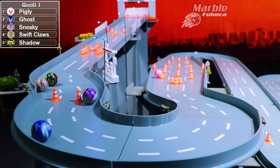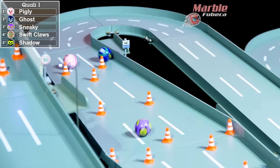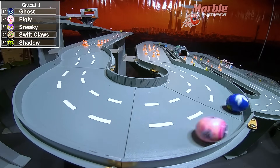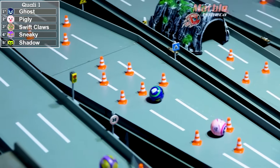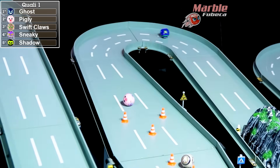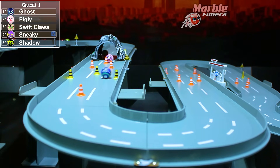First off we have Swift Claws, Ghost, Shadow, Piggly, and Sneaky, and we are off! Who comes out first? It's Piggly by quite a large margin through these traffic cones. Here comes Ghost, and Ghost takes first place. Can Piggly take it back through these hairpins? Piggly is having a little bit of trouble on these traffic cones. Ghost is trying to run away with it through the tunnel and through more traffic cones.